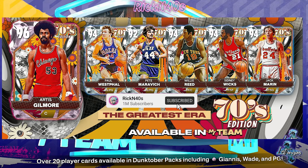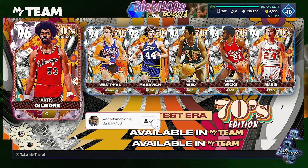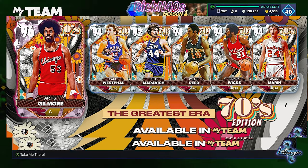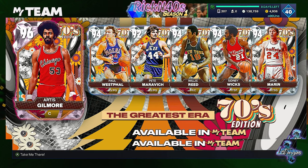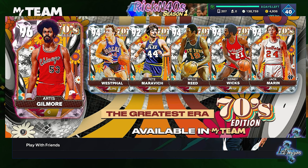Today's video is about the new cars that drop. We still got Dunktober here — you can still do Dunktober things — but we're on old gen because the graphics just look better. We got the 70s era. They're calling this the greatest era, the 70s era edition.